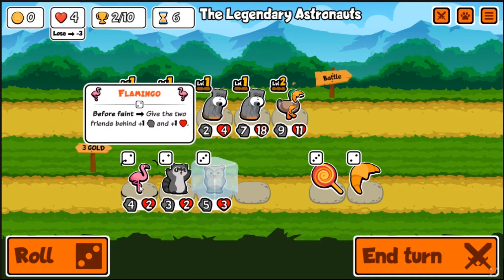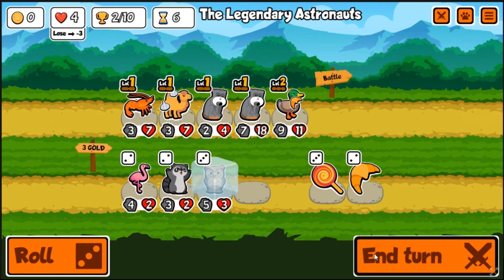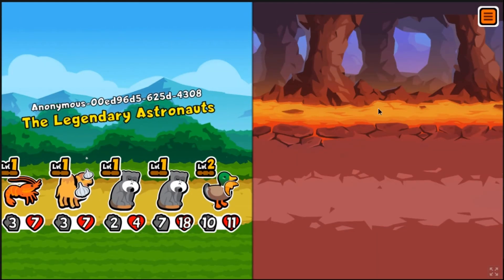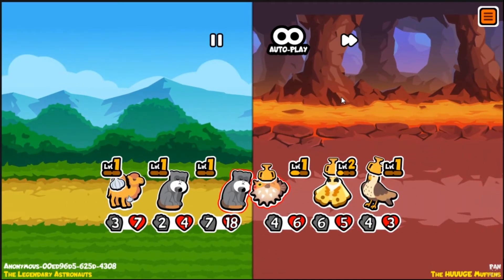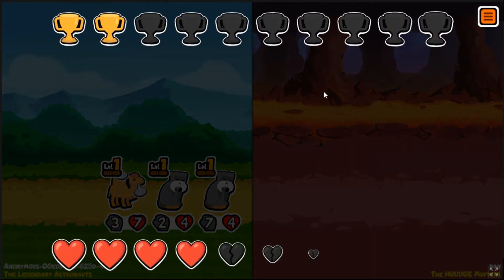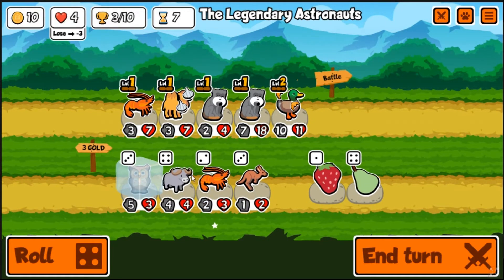Maybe next turn we'll have the owl frozen but then we deal with it later. At tier four we can find something to sell the monkey into. We were gonna live but then this guy got buffed - so we both died. At least that thing died. The high-health Emperor Tamarin brings it home - that's pretty good.